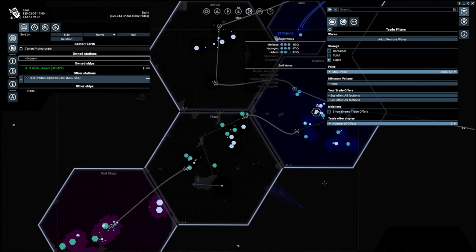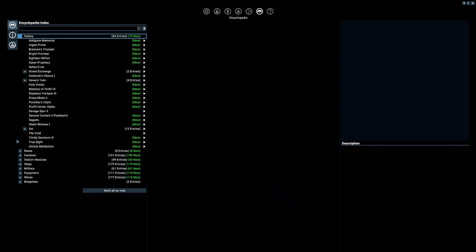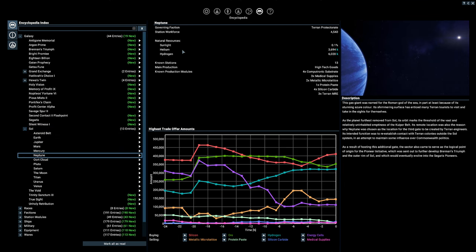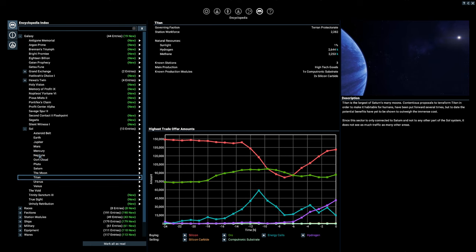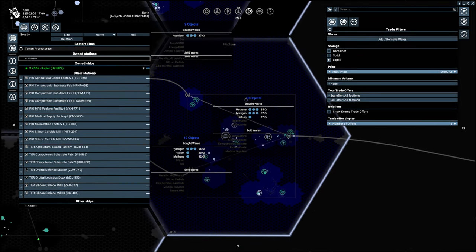So we've got Titan and Neptune here. They have hydrogen and methane. The other one has hydrogen and helium. Neptune: hydrogen and helium and hydrogen. Titan: hydrogen and methane. So hydrogen and helium, hydrogen and methane. Titan doesn't have methane to sell — that's the downside. So let's do methane in Neptune and hydrogen in Titan.